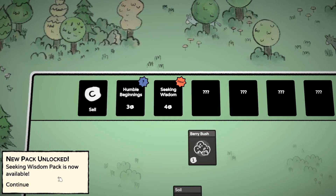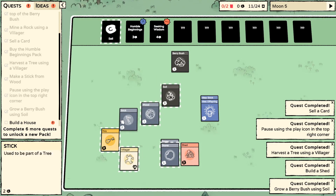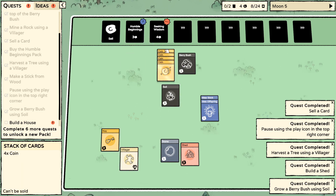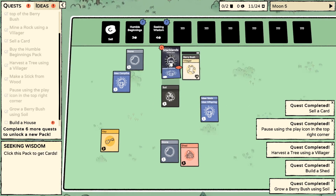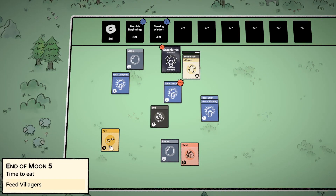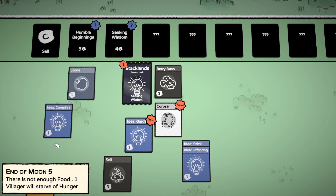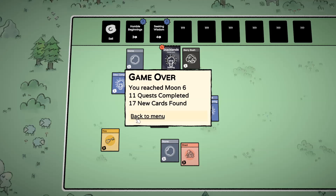Grown a berry bush! Seeking wisdom - it costs four. I've still got the soil left. I can sell some of this for this. The moon's about to be over - help! The villager will starve of hunger. Everyone starved to death. Game over.